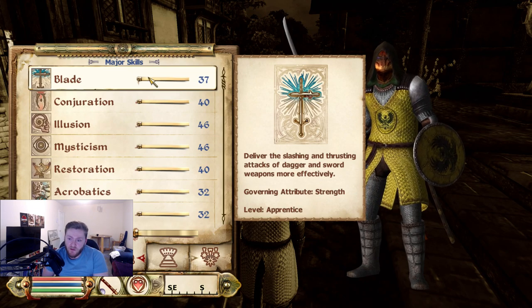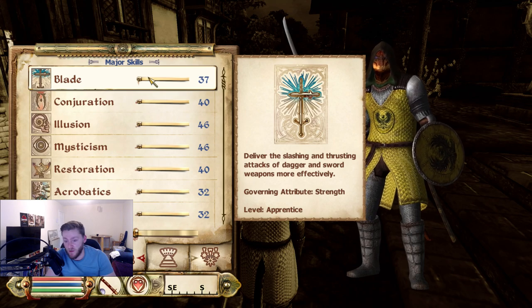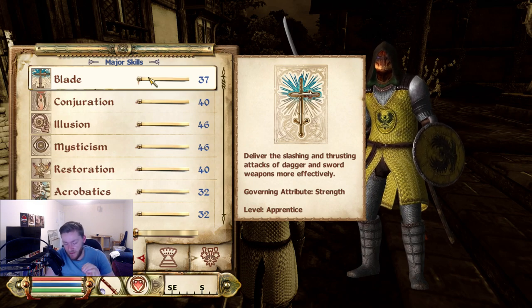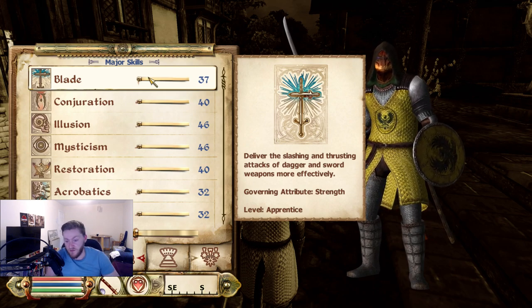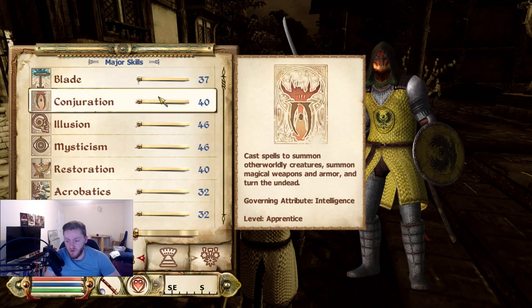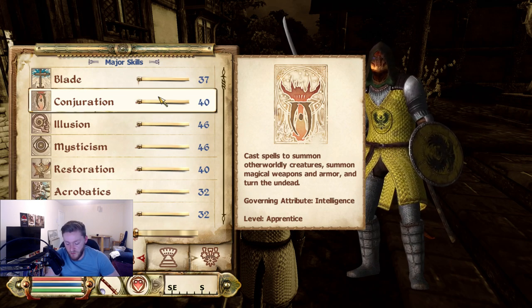Now let's talk about perks very briefly. Sometimes when you gain a skill to 25, 50, 75, or master, you will gain particular perks. Like Blade — when you're an apprentice, you get a power attack. When you're a journeyman, you get a sideways power attack that has a chance of disarming the enemy. When you're an expert, you get a backwards power attack that has a chance of knocking someone down. And when you're a master, you have a forward power attack which has a chance of totally paralyzing your enemy for multiple seconds. It's the exact same for Blunt as well. When it comes to magic, normally you just unlock better spells as you go higher — you unlock more powerful spells at apprentice, journeyman, expert, and master.